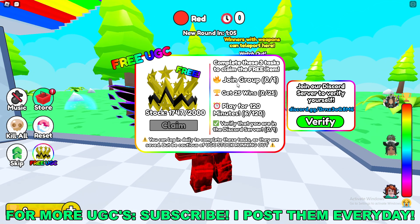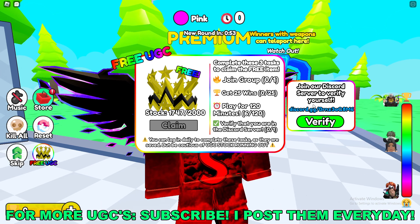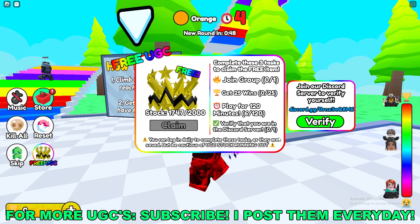First, you'll need to join the group, get 25 wins in the game, play the game for two hours, and then verify that you're in the Discord. To do the verify step, you need to join the Discord — the invite link is right there in the game.